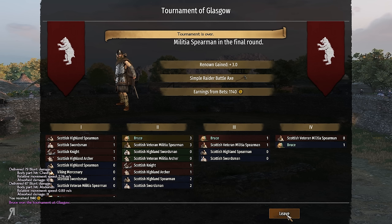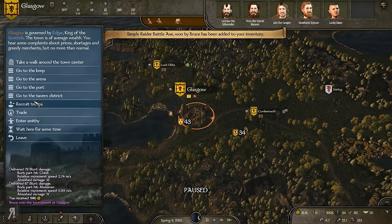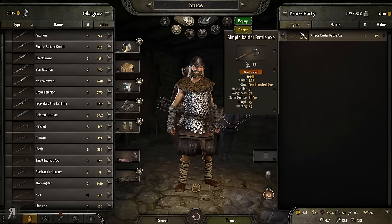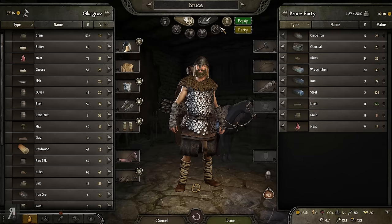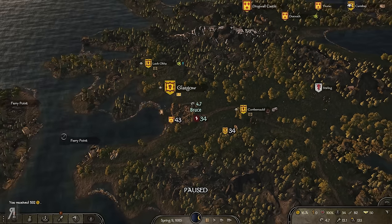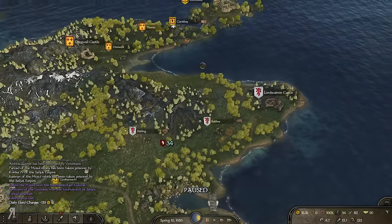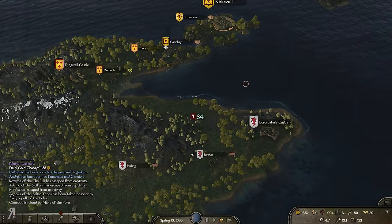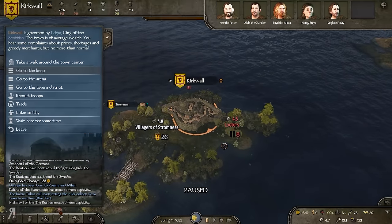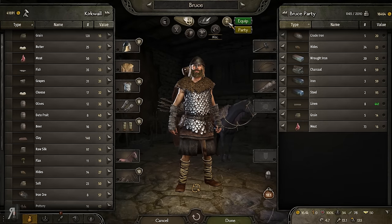I've been doing tournaments in spare time to gain renown. You might ask why I'm not fighting bandits — the answer is there are none. There's an axe here we could smelt. My current thinking on smithing: very low-tier weapons from bandit fights you probably want to smelt down, but a really high-quality weapon from a tournament is probably better to just sell. We're not getting great smithing materials right now anyway.